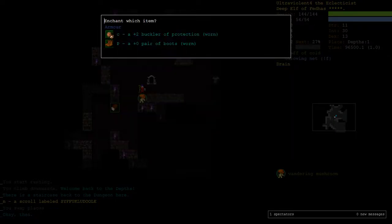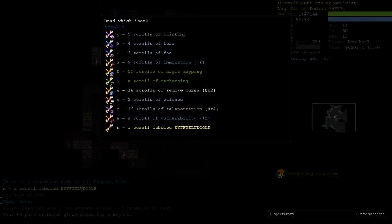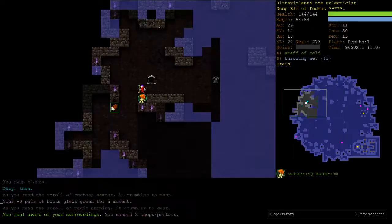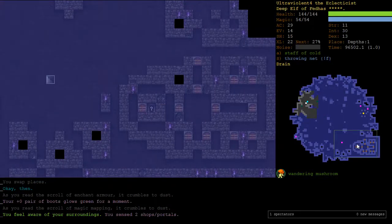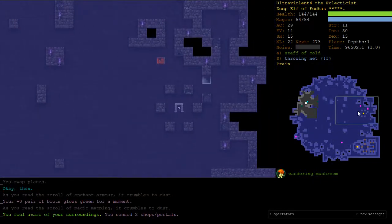I bought this enchant armor and then forgot to use it. I think the AC is better - so even though it's plain boots, it's still plus 1 AC. Let's map our floor. That funny looking thing down here is probably a vault going into Pan or Hell, so we'll try not to do that. This looks like a shop.